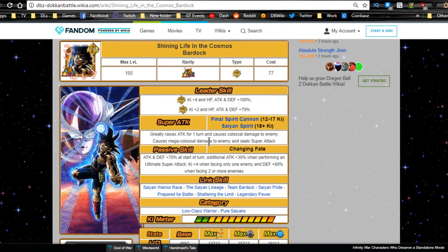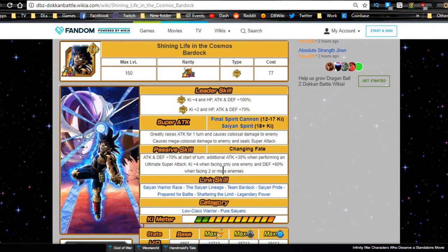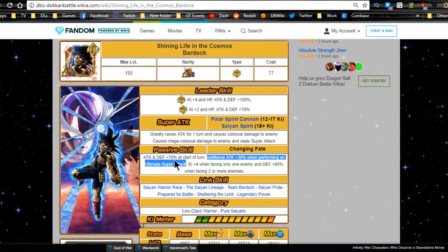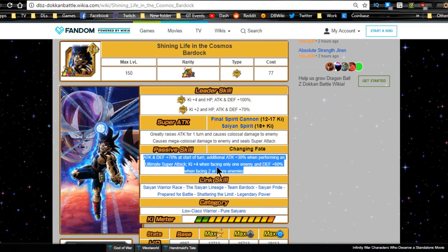Sealing super attacks is still great if you're not in a Dokkan event where enemies can't be sealed, especially on a double LR Bardock team. His passive skill is Changing Fate: ATK/DEF plus 70% at the start of the turn, additional attack plus 30% when performing an ultimate super attack, Ki plus 4 when facing one enemy, defense plus 60% when facing two or more.